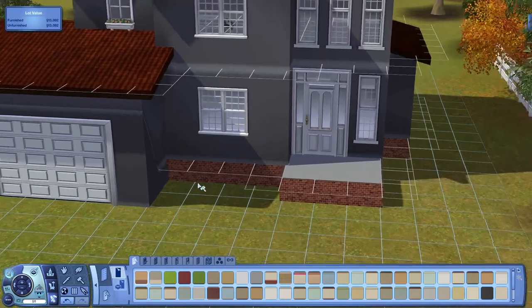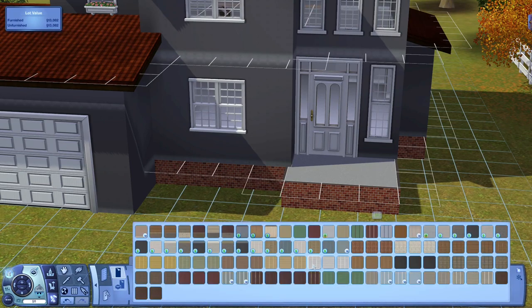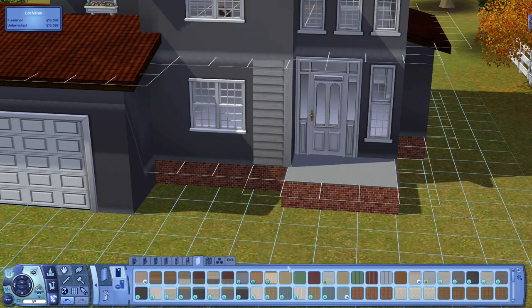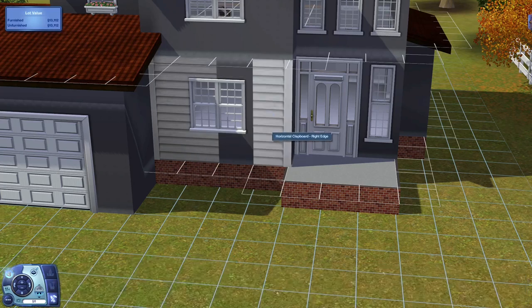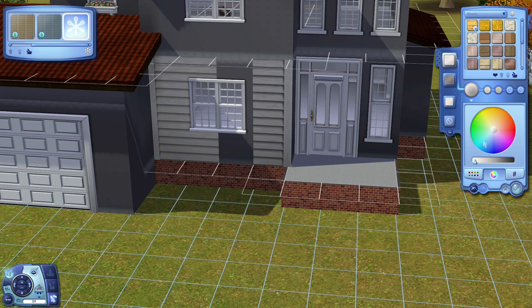Let's go into Wall Coverings. I already know which siding I'm going to use — it's from Ambitions. I really like it because you can change the color of the trim. Click on it, press R, and this middle part is the shadow for the crease — it makes the shadow look better. I want to make the trim white, so go to Miscellaneous and make it white.